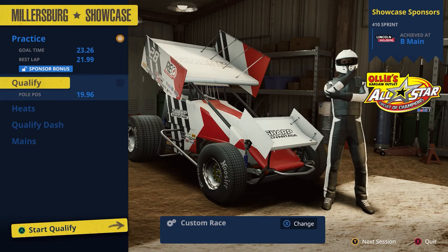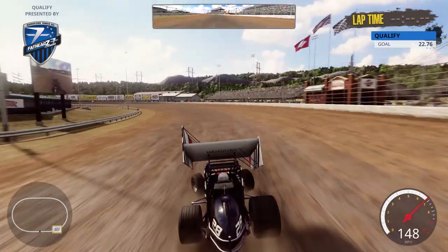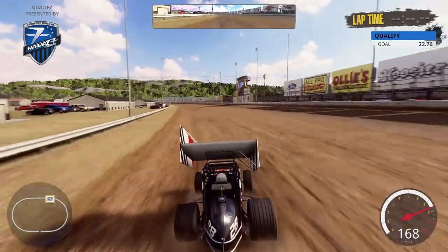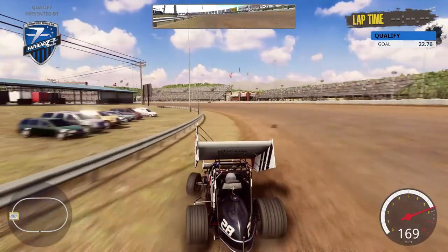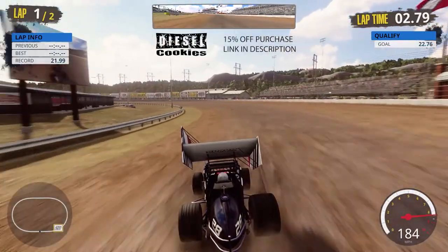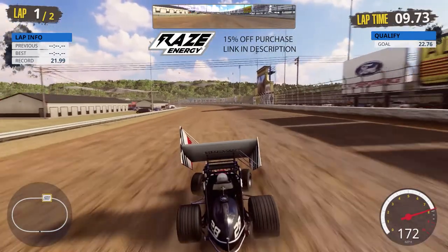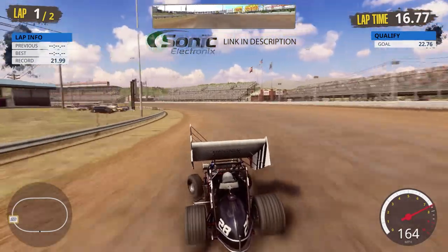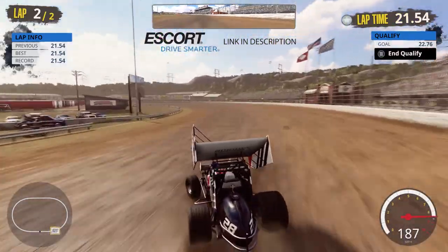I've been stuck around 28th most commonly in qualifying lately, so the goal is to qualify better than 28th. We ran a 21.99 in practice; 22.76 is the sponsor goal time. I'm going to soften up that right rear torsion bar to 21.54 — it's just a little too stiff; we need the car to lean over just a bit. 21.54 is our fastest lap ever, entering the corner at 175 miles an hour.